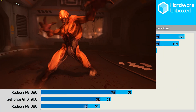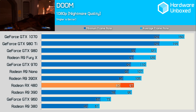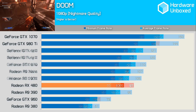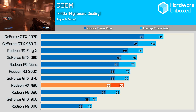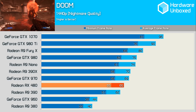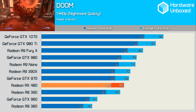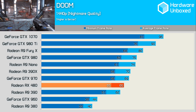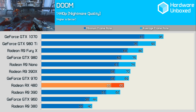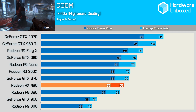First up, we have Doom with the nightmare quality settings. The RX 480 was slightly faster than the R9 390 here, and therefore much faster than the GTX 960 and R9 380. Increasing the resolution to 1440p sees the RX 480 average 65fps, making it 6% slower than the GTX 970, but 5% faster than the R9 390. It was also 48% faster than the GTX 960 and 63% faster than the R9 380. For those wondering, it was 32% slower than the GTX 1070, which is a very good result for AMD given the price.